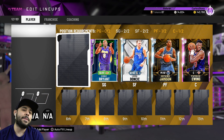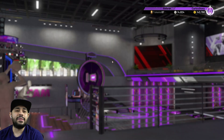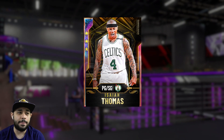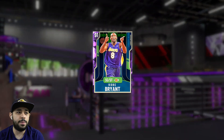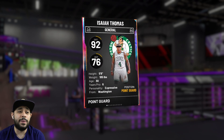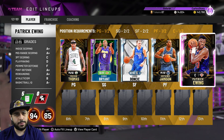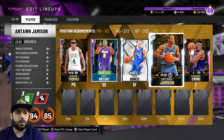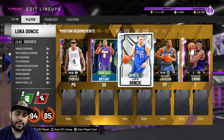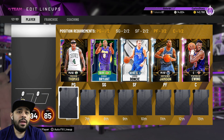At point guard we're bringing in our first Galaxy Opal in the team, and that of course is Isaiah Thomas. That has to be the best looking card in my opinion so far this year, other than Kobe. Isaiah Thomas is just overpowered offensively — if this guy was six-six or even six-three, this would literally be the best card in any 2K. There are some weaknesses, but the starting lineup looks really nice: Patrick Ewing for defense, Jamison to spread the floor, Luca who can also facilitate, Kobe, and Isaiah Thomas.